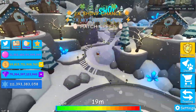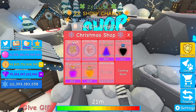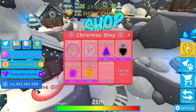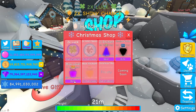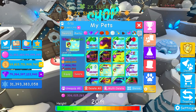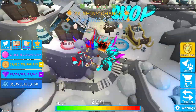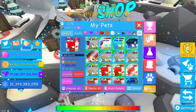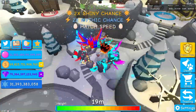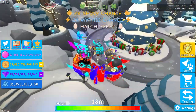An even better way to get boosts during an event is the event shop — go to the event shop and there's two times luck and two times hatch speed with 10 of each available to buy for snowflakes at a really cheap price. Let's buy some. I haven't had auto-collect on recently so I've got a low amount of snowflakes. My snowflake team isn't very good but it'll have to do — this shiny frosted guardian looks cool though.